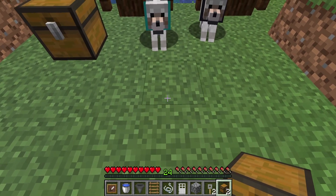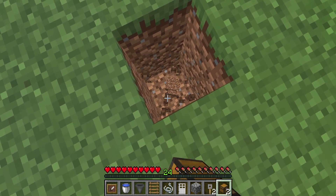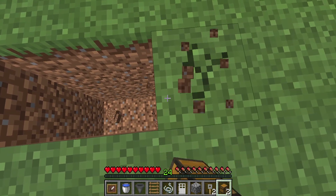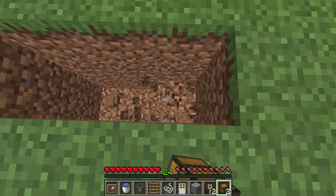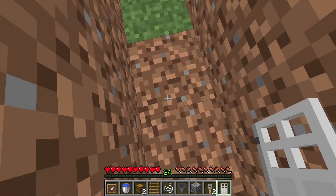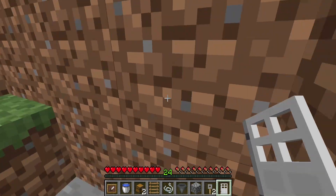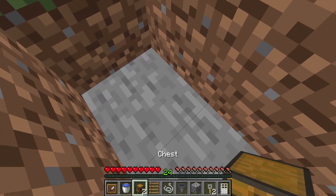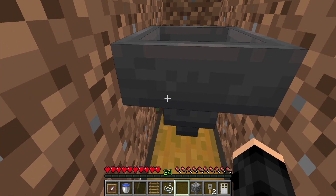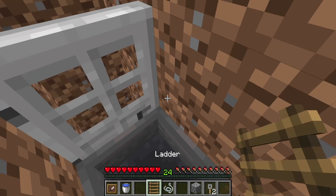Dig down three blocks, and repeat that three times total to get the right depth. Then destroy two more blocks to make it four deep. Place a double chest there and a hopper leading to the top, just like this.